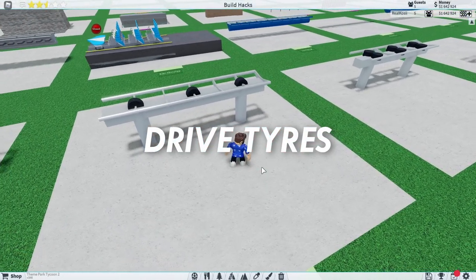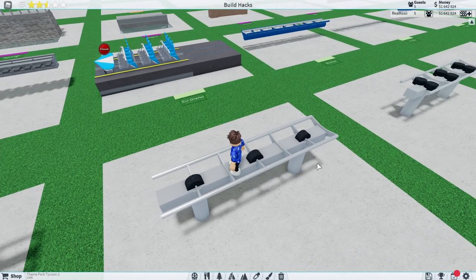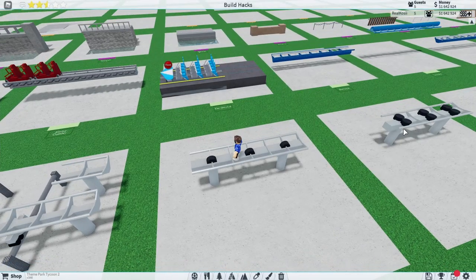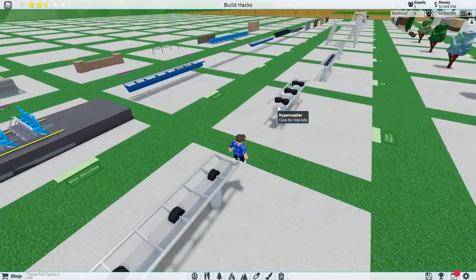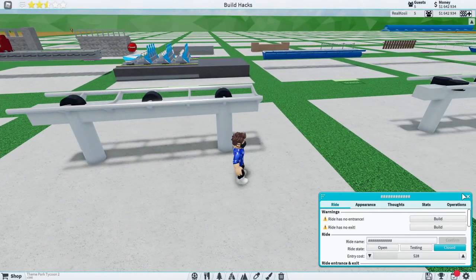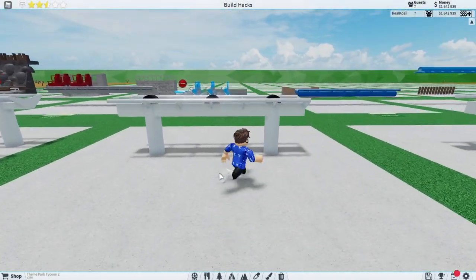Moving on, it's time to do some coaster wheels, or drive tires. We've got two different designs. It completely depends on which one you want to use — basically it really depends on what coaster you use and whether it will actually work or not, because some coasters work better with these tires and some with the others. I'm using the hyper coaster here because it has a nice fixed spline without me having to add anything extra, so it automatically fits in. Feel free to use any ride you want. This first design is very simple.